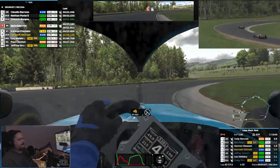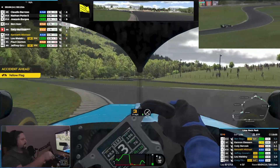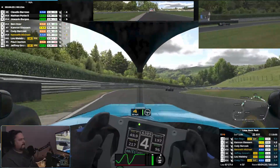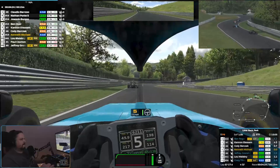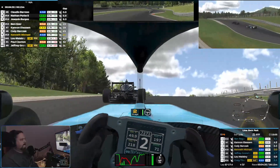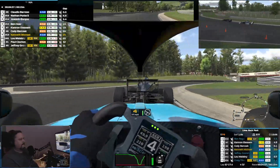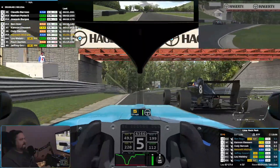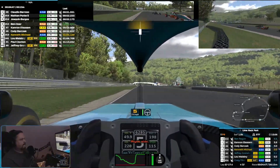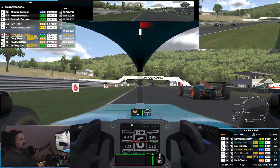You're two-tenths off the pace in sector three. Yellow flag, caution. The guy behind is really into you — the gap's now 1.1 seconds. Door quarter clear. I got compromised entering into that turn because of the guy in front — lost two places.